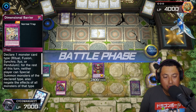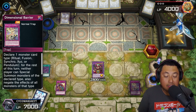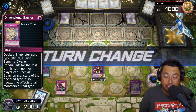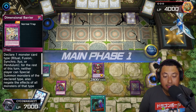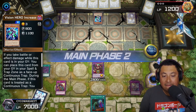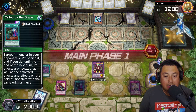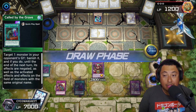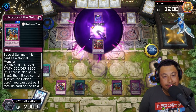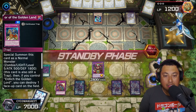We've got Dimensional Barrier to negate his fusion summoning, which is great because I already have my monster out. We set Called by the Grave face-down after we attack. Called by the Grave, let's go! He draws nothing, and unfortunately I don't have another monster to finish this off — of course your boy doesn't draw into the monsters. It sucks but whatever, he can't hold this off too much longer.